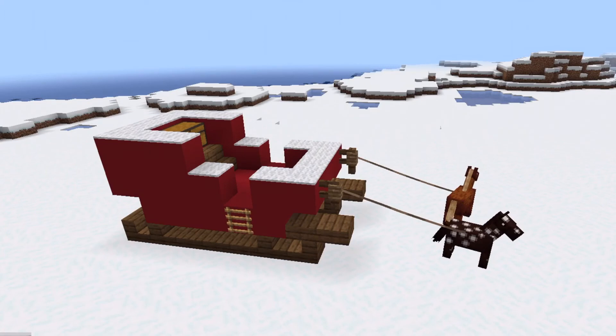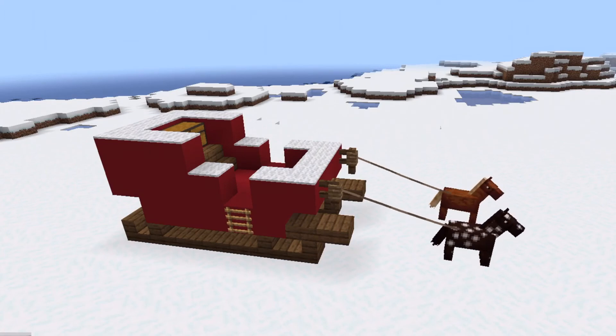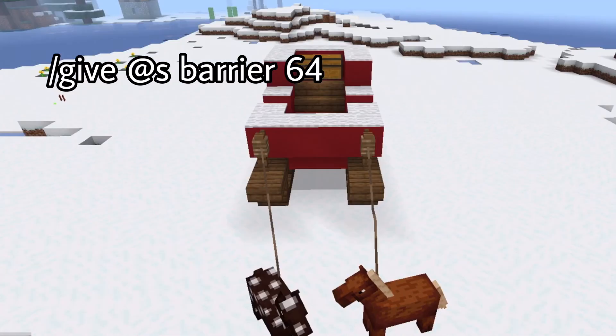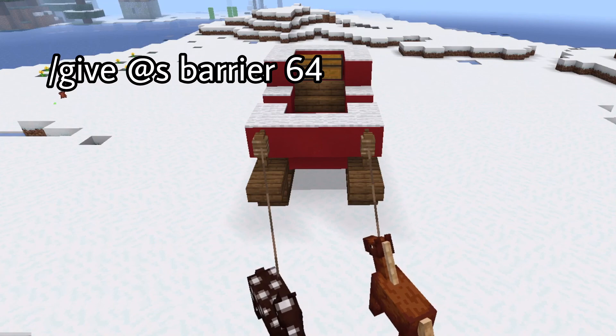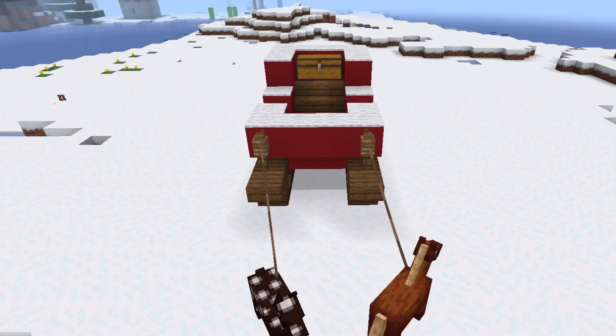I actually got the horses to stay still and look like they're actually wanting to be there by using barriers. I'll put the command up on the screen on how to get barriers in your inventory. I hope you guys have fun building the sleigh — I'll see you guys next time.